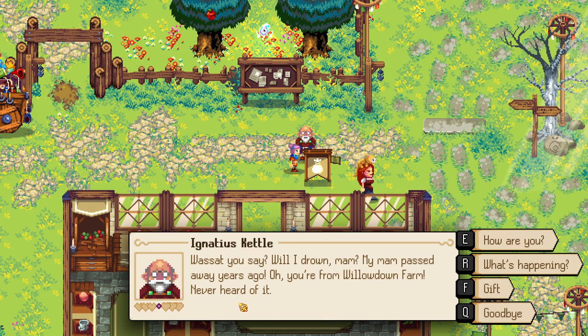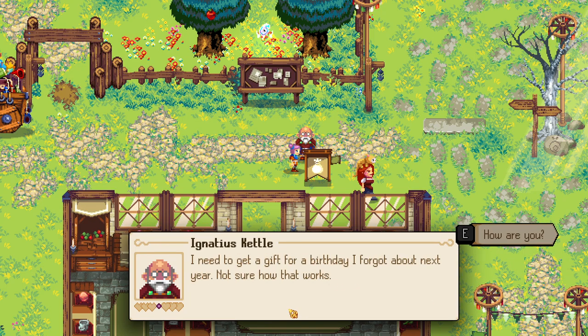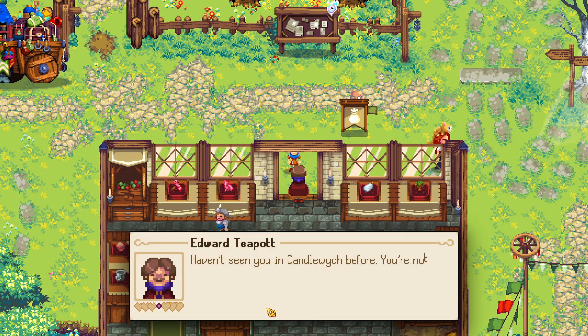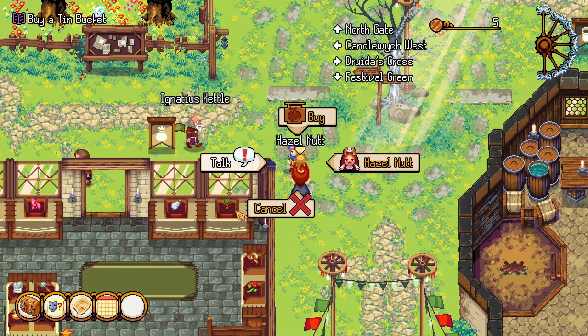Introduced to Ignatius. 'Will I drown ma'am? My ma'am passed away many years ago. Oh you're from Willow Down Farm? Never heard of it. I'm particularly average today. I need to get a gift for a birthday I forgot about next year - not sure how that works.' Introduce to Edward Teapot. 'Haven't seen you in Candle Witch before? You're not in an undercover kettle are you? Good good - that family makes my blood boil.' Looks like Hazel has a quest probably to find her cat.